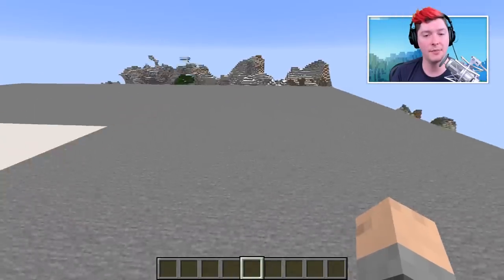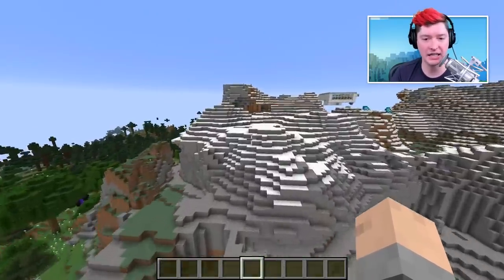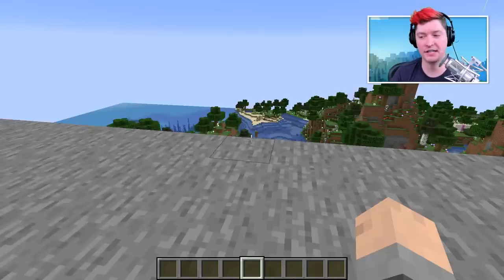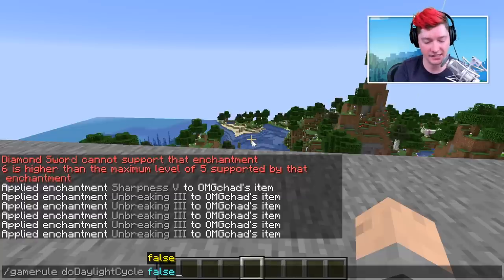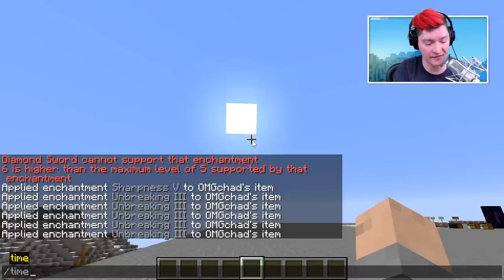Now I'll cover commands I use when setting up a brand new world. I throw them all into one tip. First: 'gamerule doDaylightCycle false' — this keeps the sun exactly where it is, so it won't go to night while I'm recording. Good news: it doesn't affect time commands, so you can still use '/time set day' or 'night' whenever you need to change it.